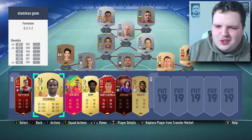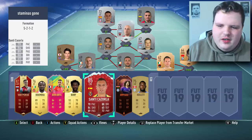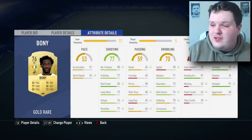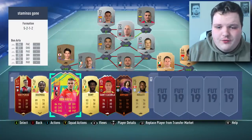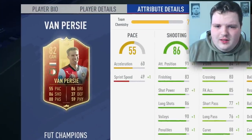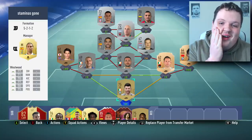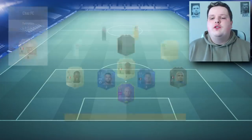The bench is filled with classics - Junior Hoilett, Ethan Ampadu, Santi Cazorla's FooTmas card. Wilfried Bony's got 34 stamina. Ben Arfa, Doombia. This is the team - it's looking absolutely diabolical. Let's go into a few games and hopefully score a goal. I don't even care about winning, I just want to score a goal. Please look down on me favourably today.